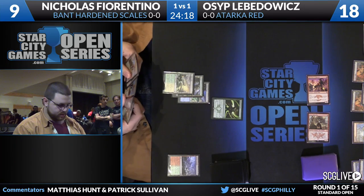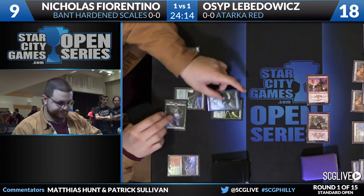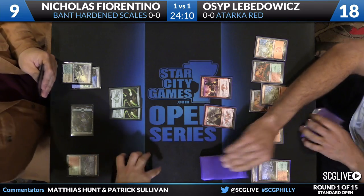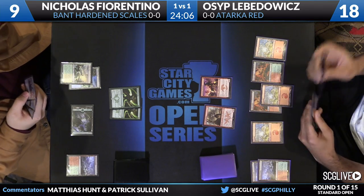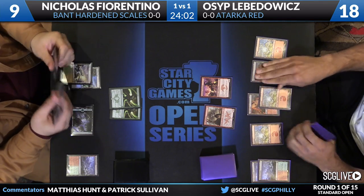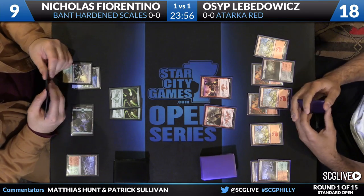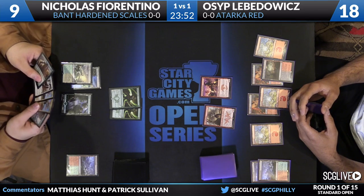Osip added a Monastery Swiftspear to the board, so now it joins Zergo. Fiorentino is down to 9 and plays a second copy of Hardened Scales and passes. When he gets a creature it's going to be large, but that seems too far away. You see two Dromoka's Commands and a Surge of Righteousness. Osip might just hang back here if he's flooding out — Fiorentino is very likely to have that card in hand.